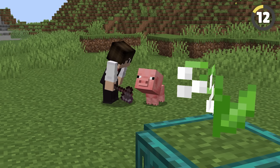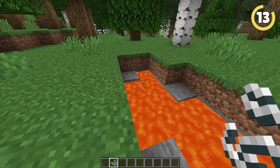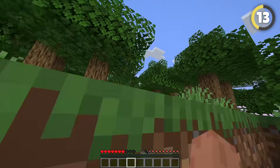Don't kill that baby pig — you know it doesn't give you meat. Here's a nice trick: if you cover lava with string, nearby players won't be able to hear the lava, meaning that sucker won't even know what hit him.